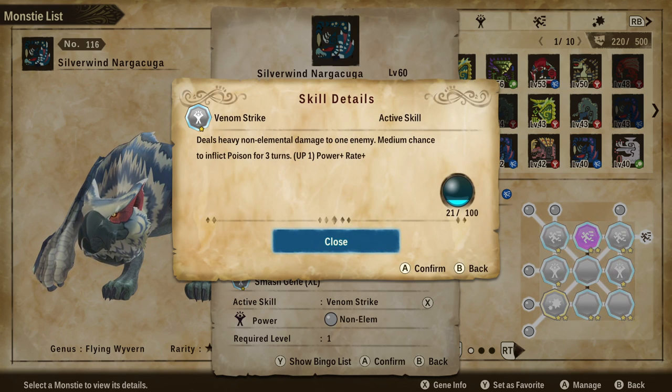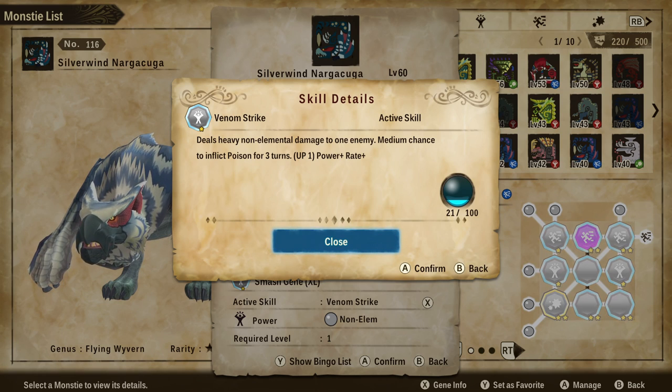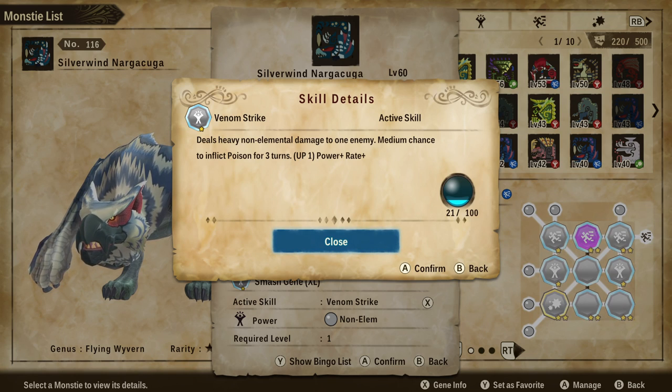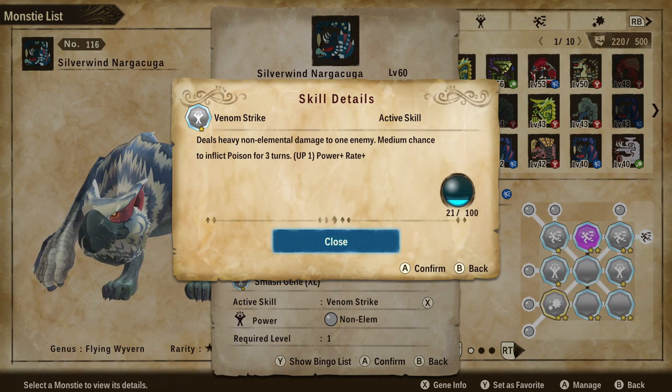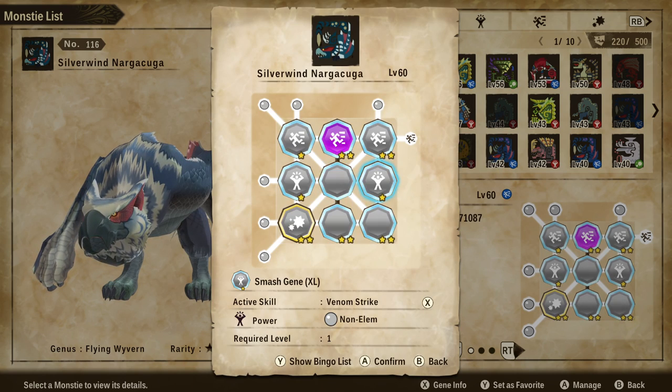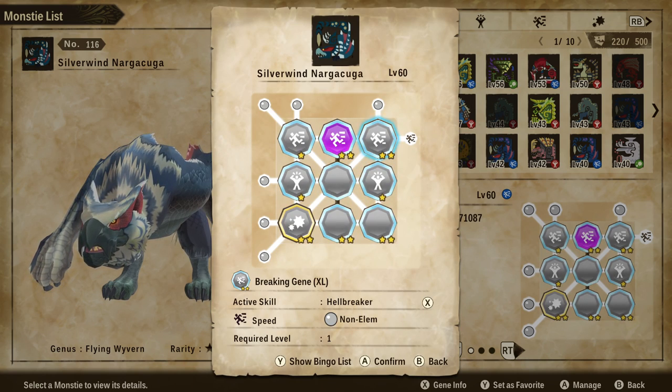Next, we've got the Venom Strike Gene on here, which I took from Rathalos — you can get these on high rank Rathalos. It deals heavy non-elemental damage to one enemy with a medium chance to inflict Poison for three turns. When you get this up to level three, the Power+ and Rate+ is really good for applying that poison debuff, because we want that poison on there for our Salt in the Wound.